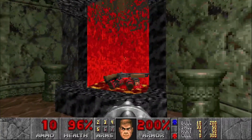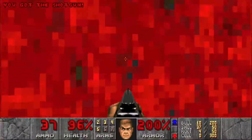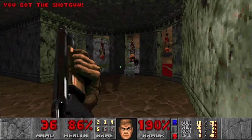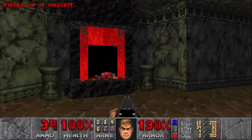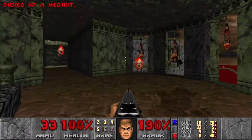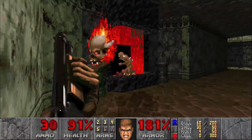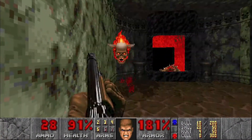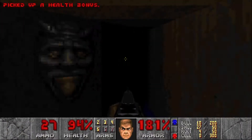There's some health right there — we don't really need it with only 4% missing. Let's open up the back here; watch out for the specter that teleports behind you. We'll grab this. We got some lost souls wanting to come join the party. Head in here — this is mandatory because we have to hit this switch.